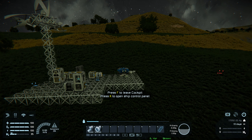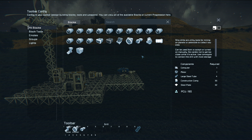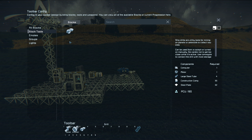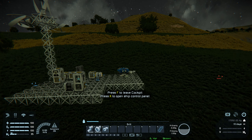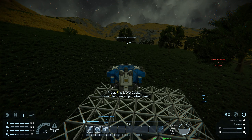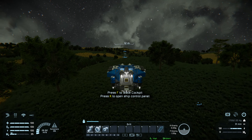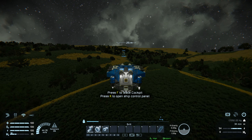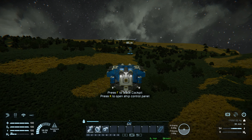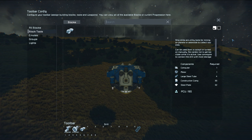I'll have to do a couple of little configurations with the drill — nothing major. Get on board and go to Block Tools, because I want to have my drill there. If I were to use the drill from the toolbar that would only let me turn it on and off, but using Block Tools means it works on my left and right mouse button like a handheld drill — so I can actually do big clear-outs very quickly. Heading over to the mine!